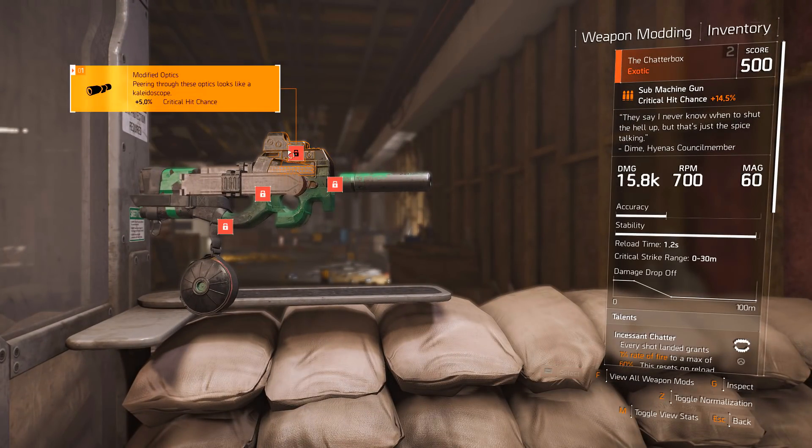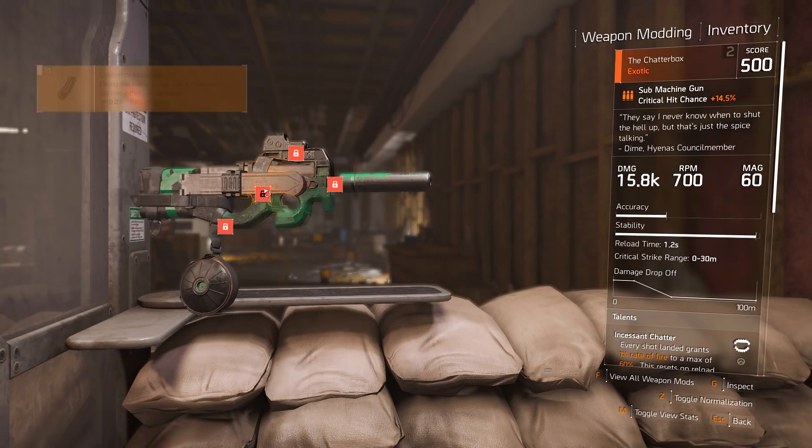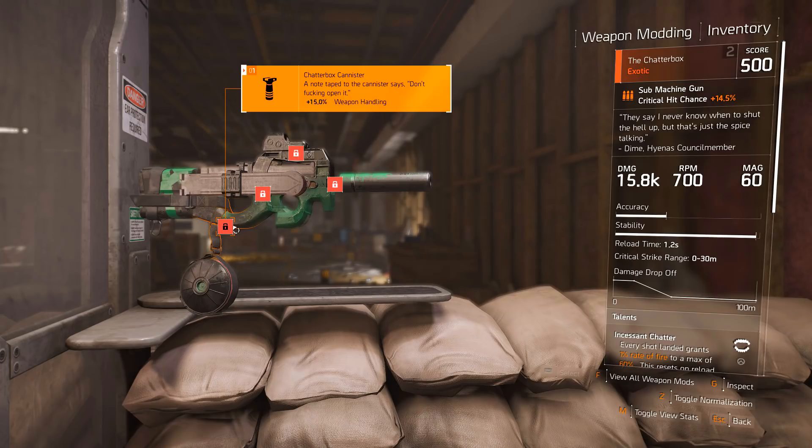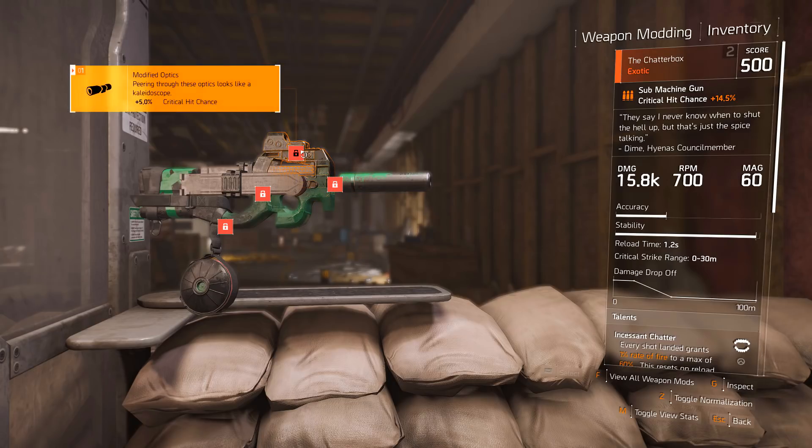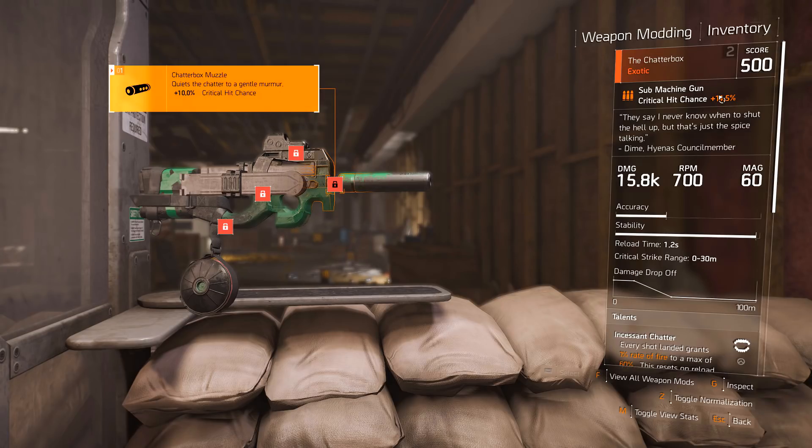The Chatterbox's sight is 5% critical chance, which is pretty good, and 10% reload speed. Then it has 15% weapon handling — I don't know if this thing really needed that because it was pretty laser-pointer before. Then it has 10% critical chance on the barrel. So 15% critical chance between these two mods and then 14.5% critical chance as a submachine gun.